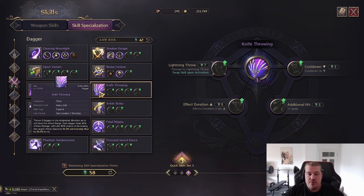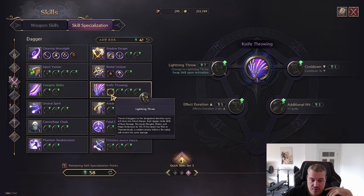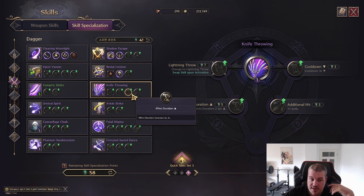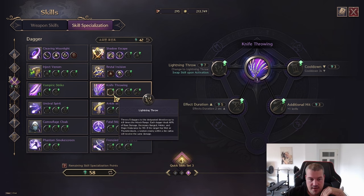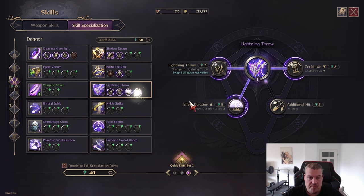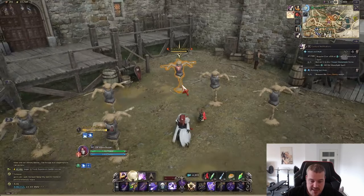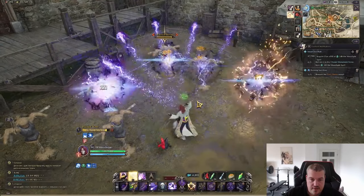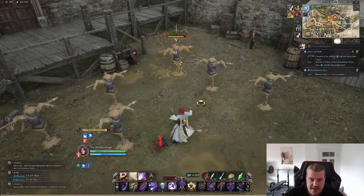Knife Throwing throws five daggers in a direction, reducing the target's movement speed and reducing incoming healing — really useful for taking down tanks. You can spec it to also decrease endurance, decrease the cooldown, increase the effect duration, or increase the number of daggers. Let me show you what the full spec looks like — it's really cool visually, like multi-shot going everywhere.